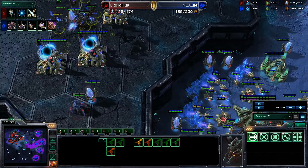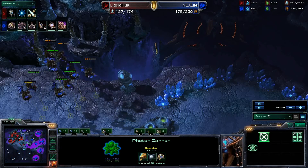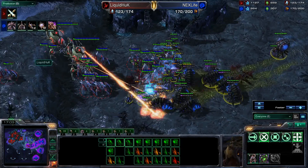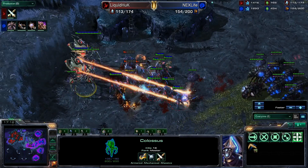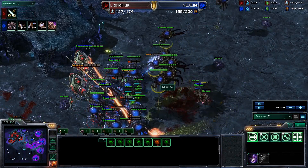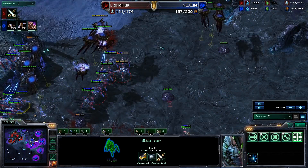NextLife is being forced to back out right now. The mutas are still scouting the base trying to see if they can get some extra damage in, but the photon cannons at the main are going to be enough to deny any kind of damage. Liquid Huck is now pushing across the field. NextLife is way up in food count because he's been macroing up an army like crazy. Those mutas really need to get in here to deal with these colossi — they have 35 kills on one and 18 on the other. But corruptors are now on the field, and corruptors are the typical counter to colossi since colossi cannot shoot up.